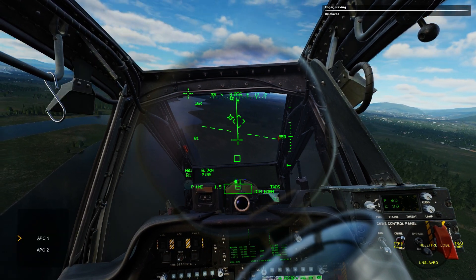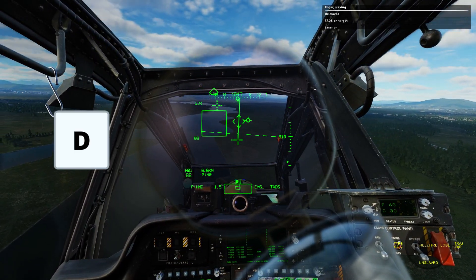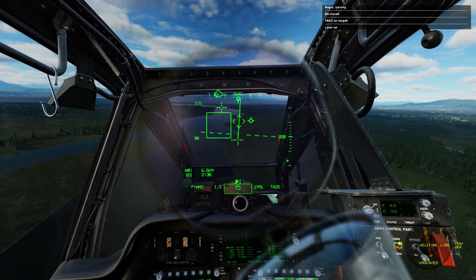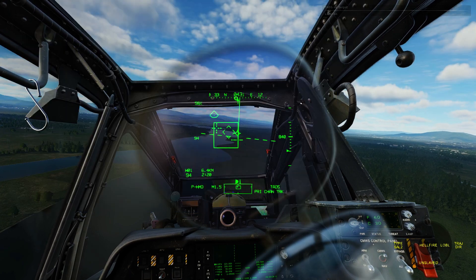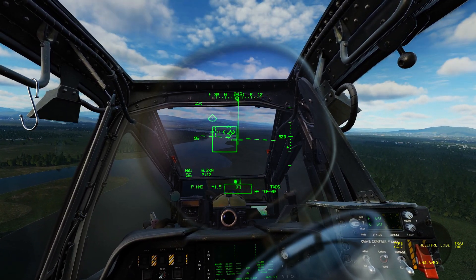Now we press W again to find the next target, and we select the new target by pressing D again. Target is stored. We will select the Hellfire again with the weapon's action switch and see the confirmation on our HUD. And to fire, just hold the trigger using the weapon's trigger switch.